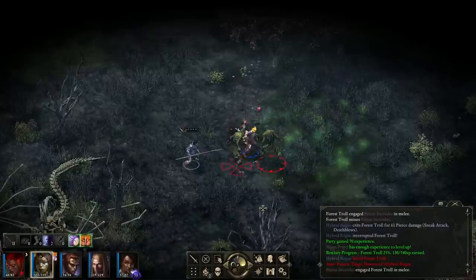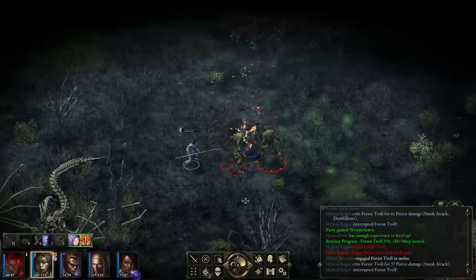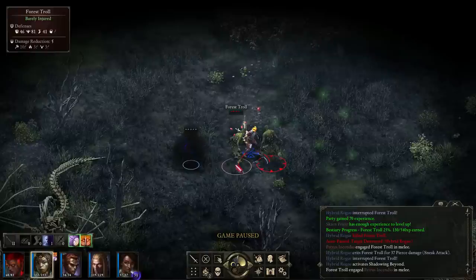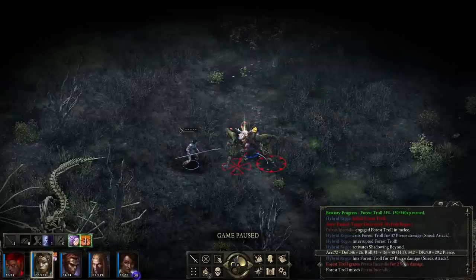Let's attack here. We've also got the Shadow and Beyond ability, which I'll use to show it off. Basically no one can attack you when you're using this, and you can use it to get a sneak attack when you come out of it as well. There you go.